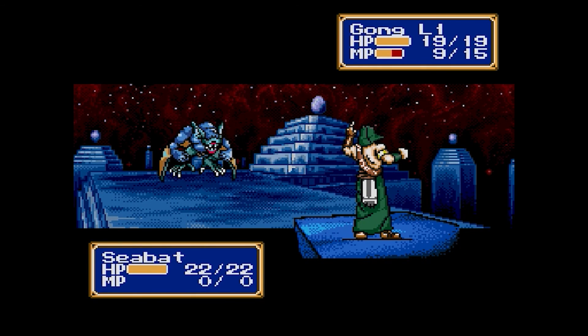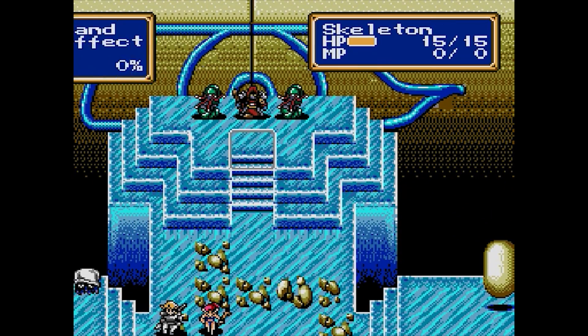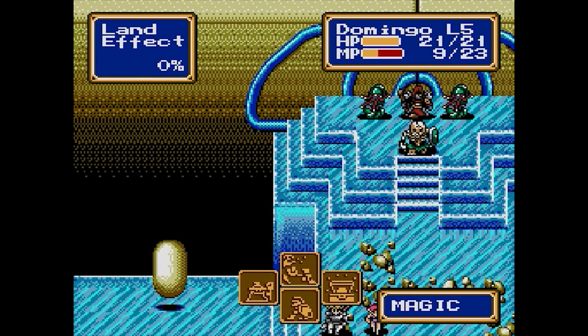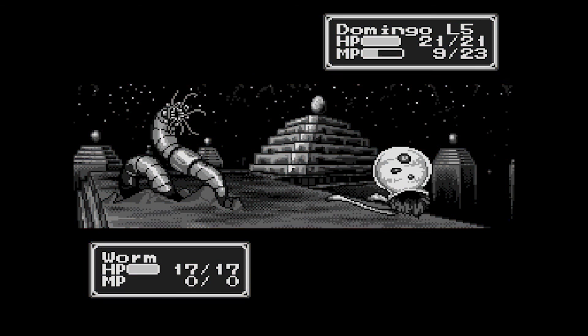Gong goes over there and takes a crack at it — nicely done, 10 points of damage, good XP. Didn't quite get a level there, that's fine. Now we're in a position where we want to do our thing. Domingo gets frozen — it's not that big of a deal.